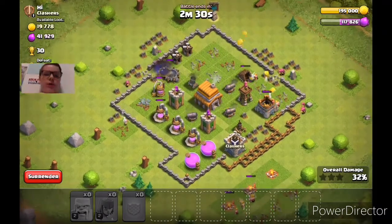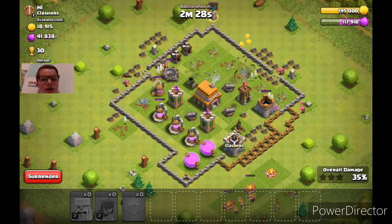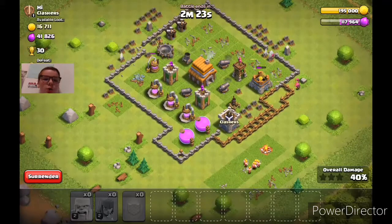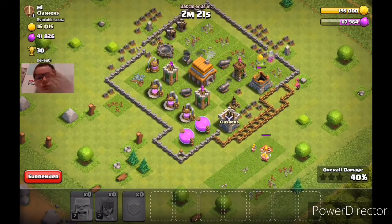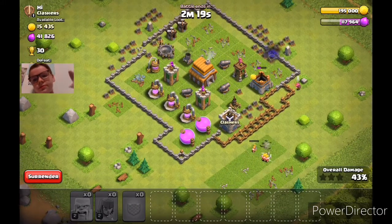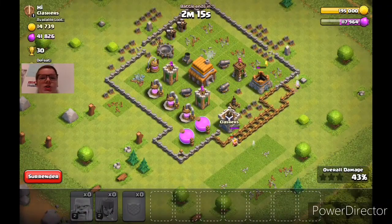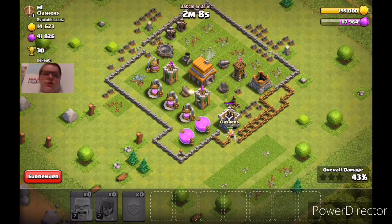Maybe I should have — this is a TH10-5 with a really high level archer tower and a really high level mortar too. So yeah, I don't think I should have went for this attack, and plus we didn't even need the loot. Man, that was bad — I should have gone for something else. I was just dazzled by all of that loot, 40,000 gold and elixir too. But we lose 12 trophies — I'll get that back eventually, so I'm not too worried about that.